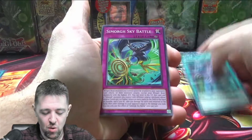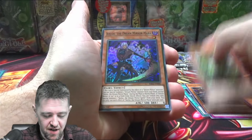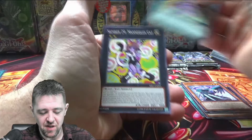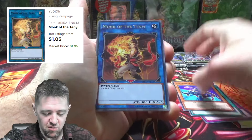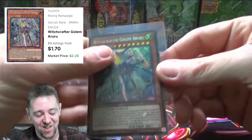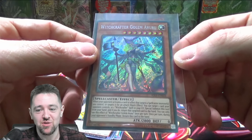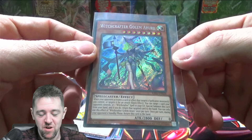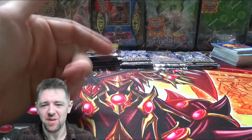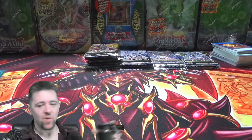Rising Rampage — can we pull a Secret Rare Appaloosa? That'd be pretty cool, we haven't opened up this set in quite a while. Battle Wrestler, Tanyi Nahada, Aikos — I do like the way that card looks, she looks a little bit sadistic. Witchcraft Gull of a Pearl — we actually pulled a Secret Rare out of two packs, and I love this card, it's so annoying. Anything happens to a Spellcaster, she's coming down to the field.